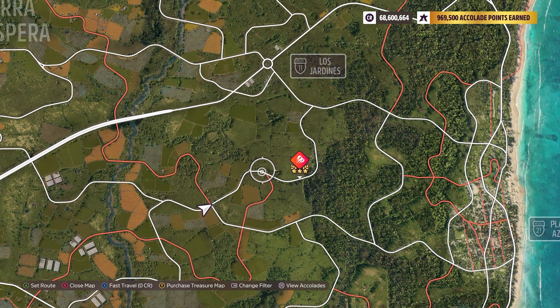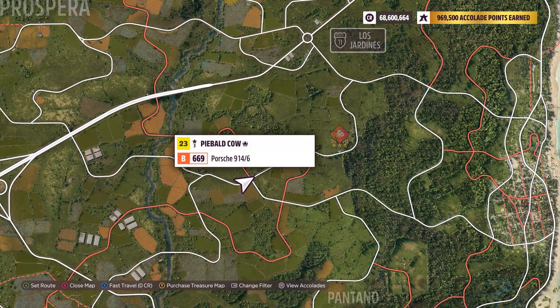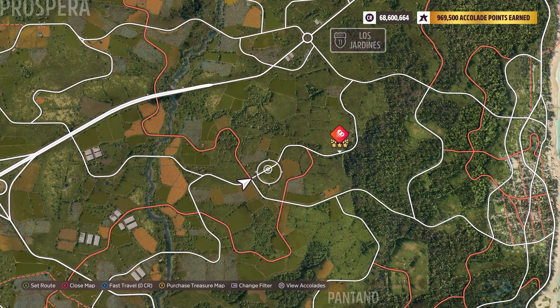You can do this from either side. I'm just starting from over here to maybe get a little extra speed going into the drift zone, though speed doesn't really matter when you're drifting.